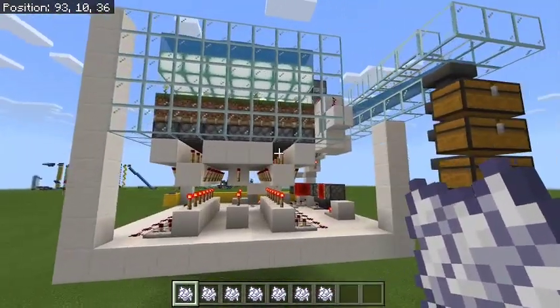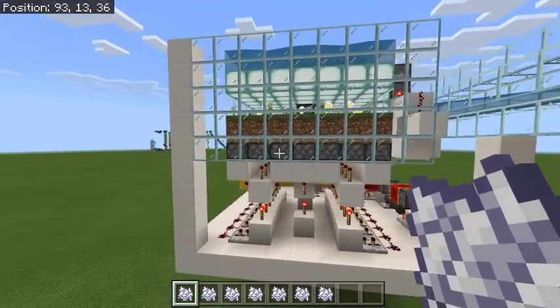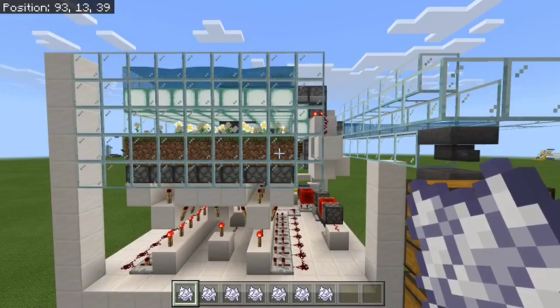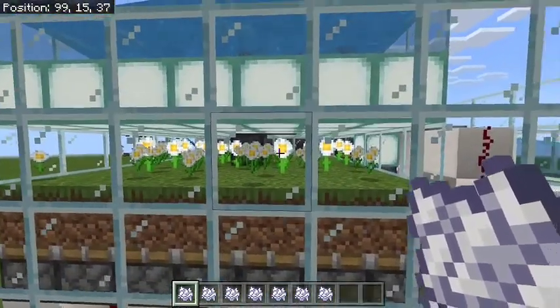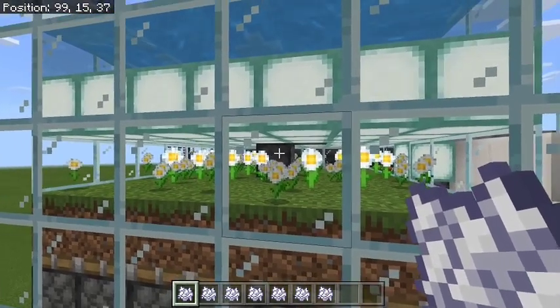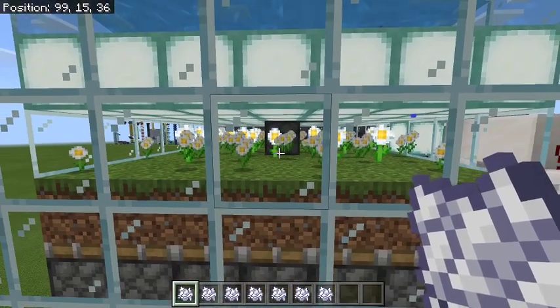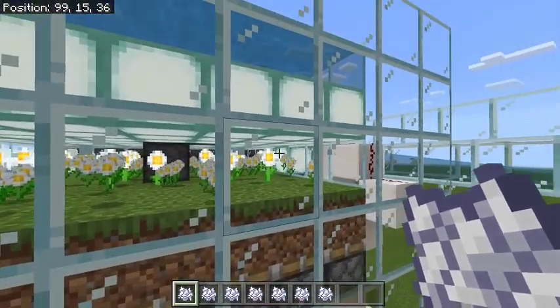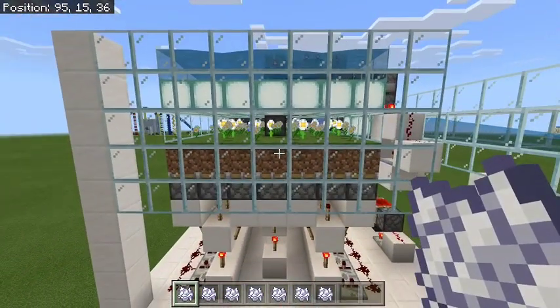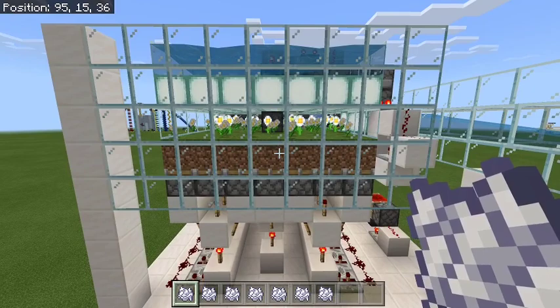So let's have a look at what we have here. Most of the stuff down at the bottom is a piston platform, and on top of that piston platform I've got grass and I'm growing flowers on it. The way they grow is I've got a dispenser in the middle which has a flower underneath it, and that will dispense bone meal onto the flower.